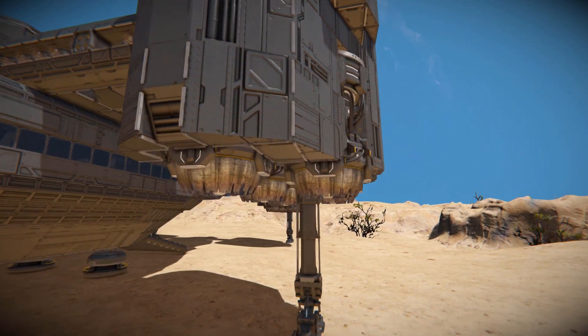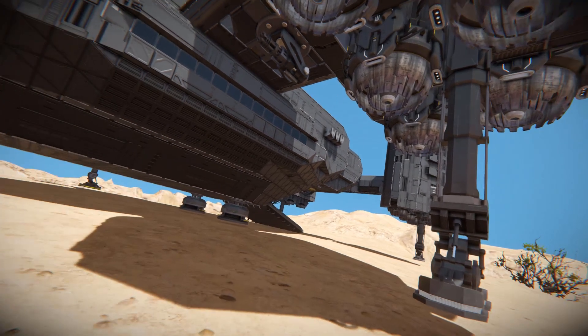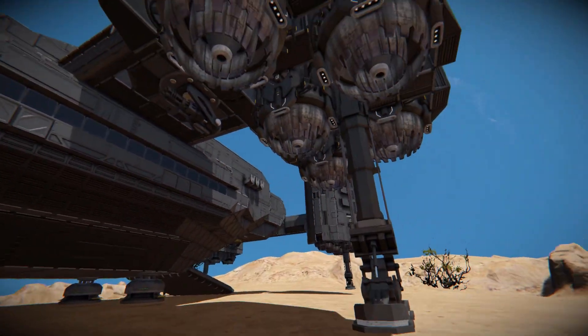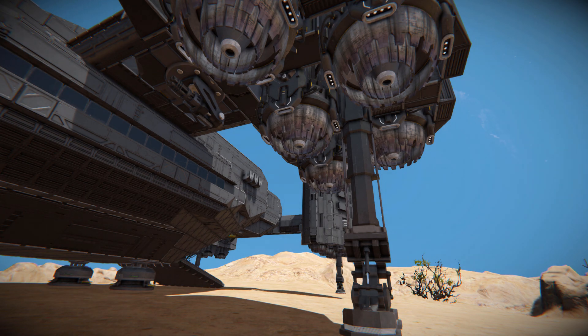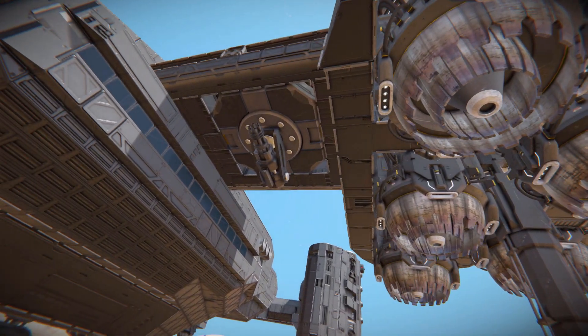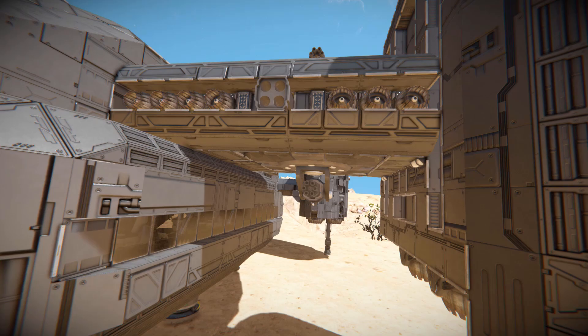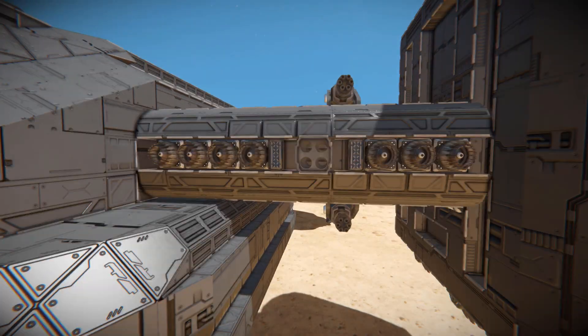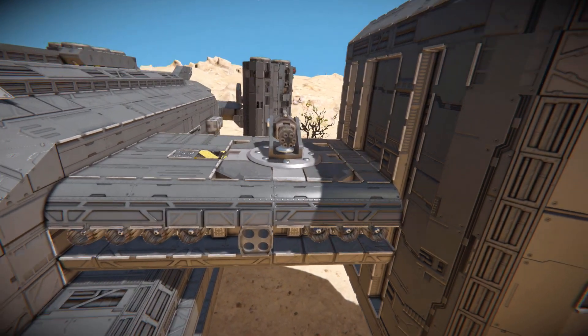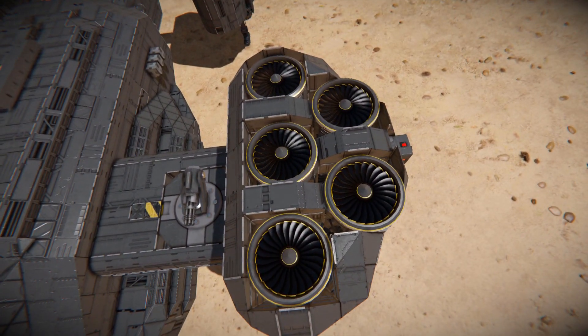Coming all the way down and underneath, we have a piston system for our landing legs. We do have some magnetic plates underneath the main body, but this is just to stabilize it if needed. We can also see, on the section connecting to the main body, another gatling turret for some more defense. Then coming up to this section, even more atmospheric thrusters, a rocket launcher, and two wasteland full lights to light up the darkness. Another gatling turret on top.